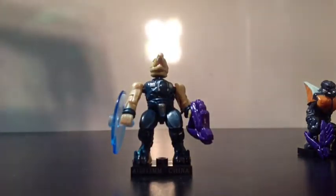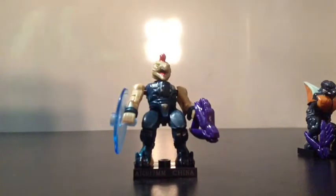Up next for the commons is the Cumber Jackal. He's really hard to find in the Mega Bloks line, but now it's easy to find him in Series 6 because he's a common. He's painted in dark blue for the armor, beige for the skin, red for the feathers, and silver for the detailing on the armor. Weapons and accessories include a black display stand, a purple needler, and a blue shield.